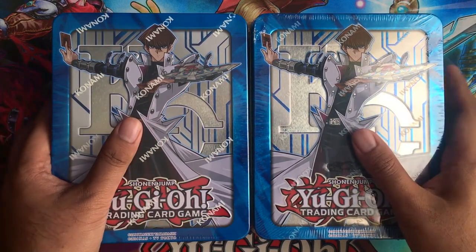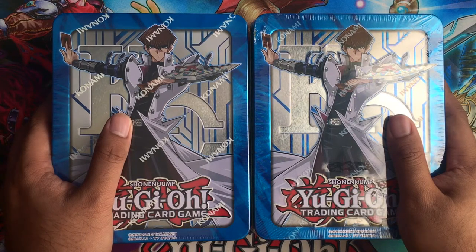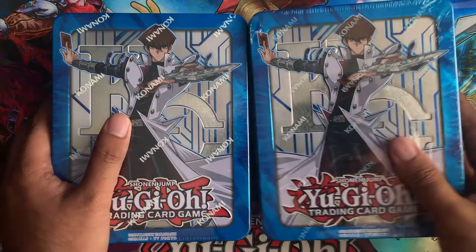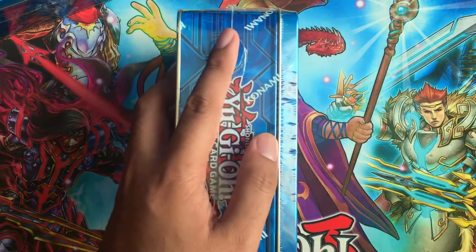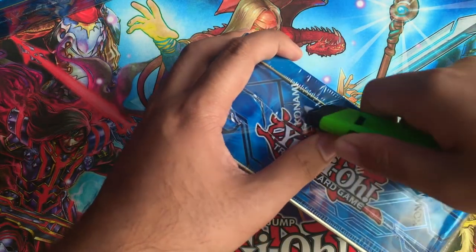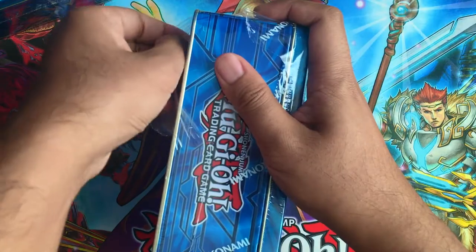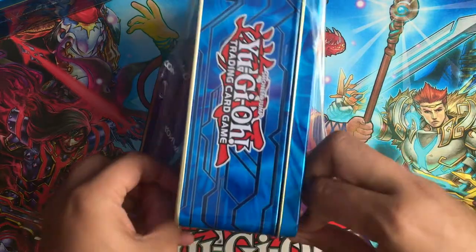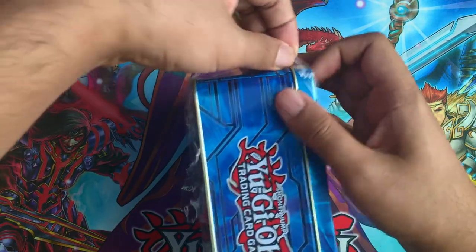There are some really cool cards to get from these tins that are reprinted. Of course, there are the Dark Magician Secret Rare cards. Ghost Reaper and Winter Cherries is actually the most valuable card you can get from this set. And there's also Secret Rare Dimensional Barrier, Starving Venom Fusion Dragon. I'm just going to open these up right now — we'll see what we can get. Who knows, we might be able to get another Ghost Reaper. If you've seen my last Megatin unboxing, then you'll know that I actually got a Ghost Reaper, and it's actually pretty useful, especially since Spirals are still the most dominant deck in this format right now.